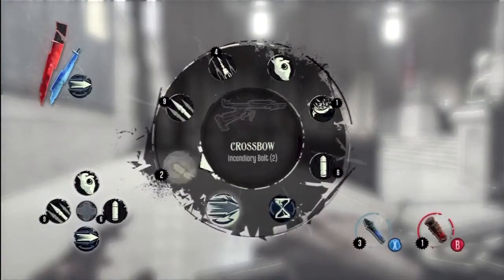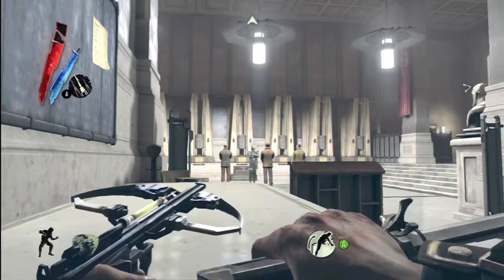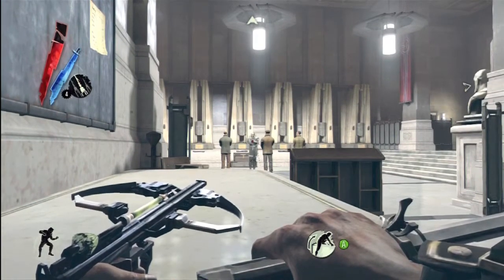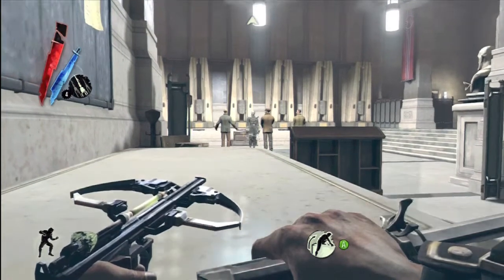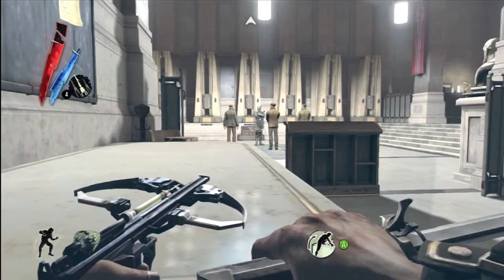First off, you're going to want to take out the guy in front. I prefer sleeping darts, and you just wait for him to turn — so if you shoot him in front of him, you won't get any effect because he has his mask on. Actually, you can probably shoot his lower part, and I'm going to try that right now.